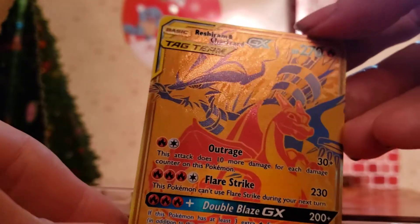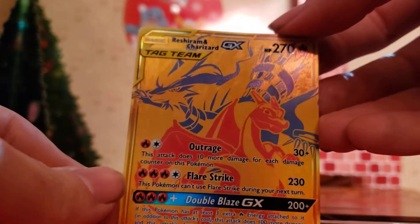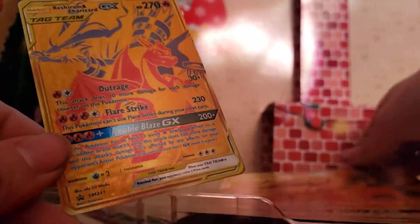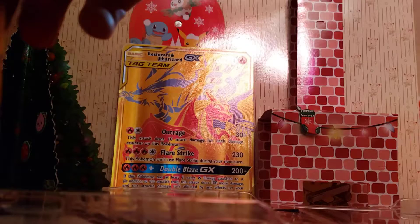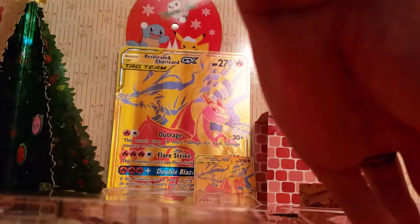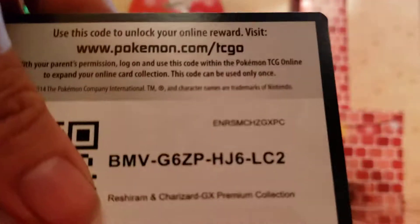Here we have the Reshiram and Charizard GX gold card, and of course the Big Daddy — which is the mega version of the same card. So that's pretty sweet, it's a good promo. And we also get 10 packs, that's right, 10 packs baby. Here's the code for you — take it, enjoy it.